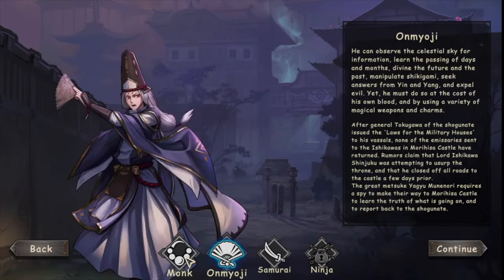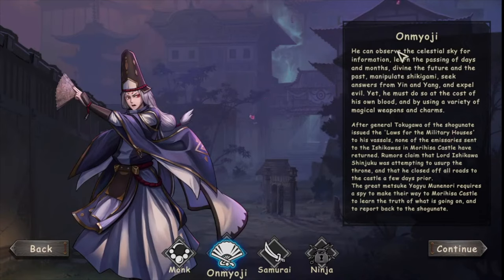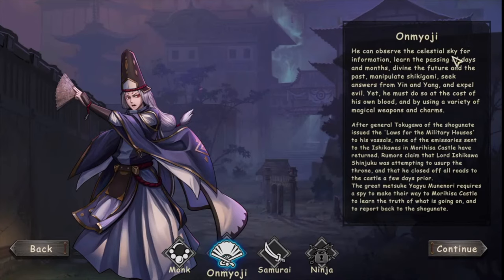We can play with two characters. One's a monk — giving up his family from birth, a devout Buddhist. He walks in harmony and cannot stand by when faced with demons. And then this one, Omyoji — he can observe the celestial sky for information, learn the pattern of days and months, divine the future, and manipulate Shikigami.